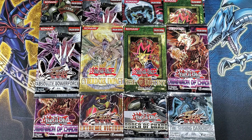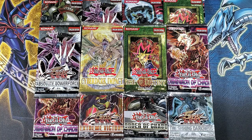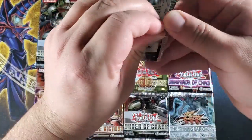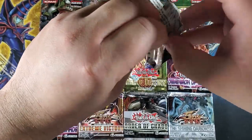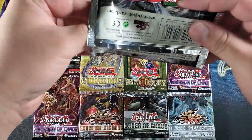Welcome back to Channelside ladies and gentlemen, it is that time of the month again where we search for ultimate and ghost rares. So without further ado, don't forget to like, comment, subscribe, and here we go. I'm gonna start off with the Absolute Power Force — there's about 24 packs in here. If we pull either one, at least one of them, that's all we're looking for. We pull multiples and that's just extra.